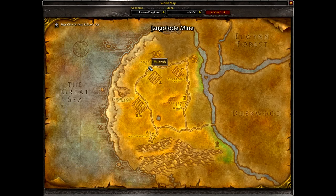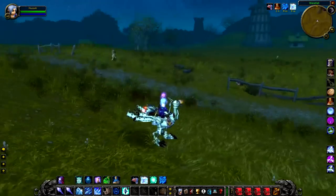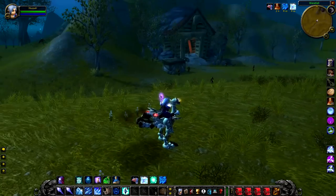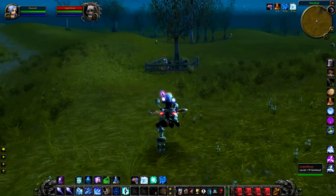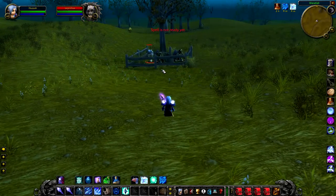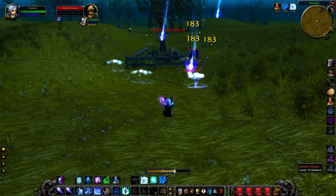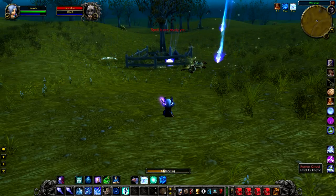Up next at rare number 5 we have Leprithus, a level 19 undead ghoul. Leprithus spawns with 2 allied ghouls, and many players do not realise that Leprithus will only spawn at night. He's one of the few rares that actually has a spawn depending on the time of day. He will only spawn at around 8pm on your server time, so if you do want to get him, that's the kind of time you need to be logging on for.